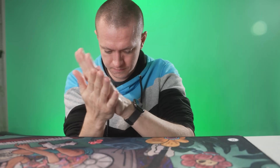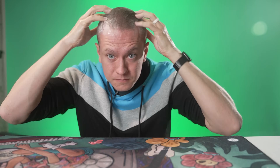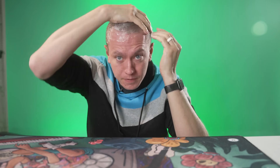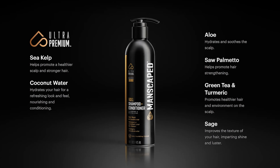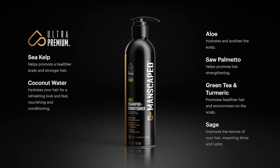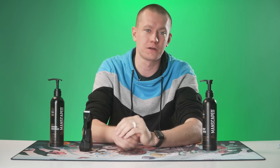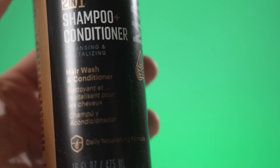When you jump in the shower, it doesn't matter where you start because Manscaped has the right formulation to help you groom from head to toe, literally. Start with your head hair using the Manscaped 2-in-1 shampoo and conditioner — it'll cleanse and nourish with ultra-premium lather infused with coconut water, green tea, aloe, turmeric, and sage. It's a non-greasy daily conditioning formula that's naturally hydrating and rich in antioxidants to revitalize the look and feel of your hair. It's got the perfect balance of cleansing and moisturizing, keeping your hair healthy and hydrated while giving you that subtle masculine scent Manscaped is known for.